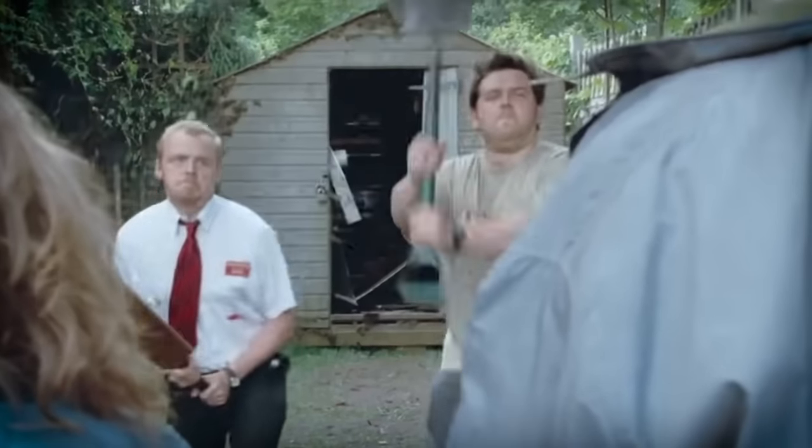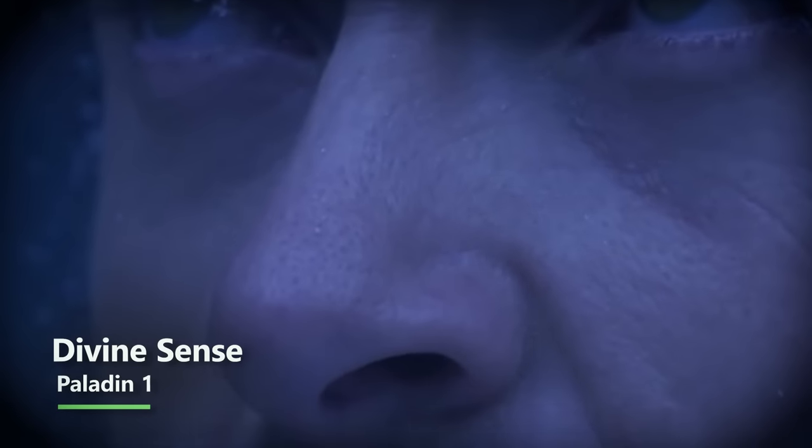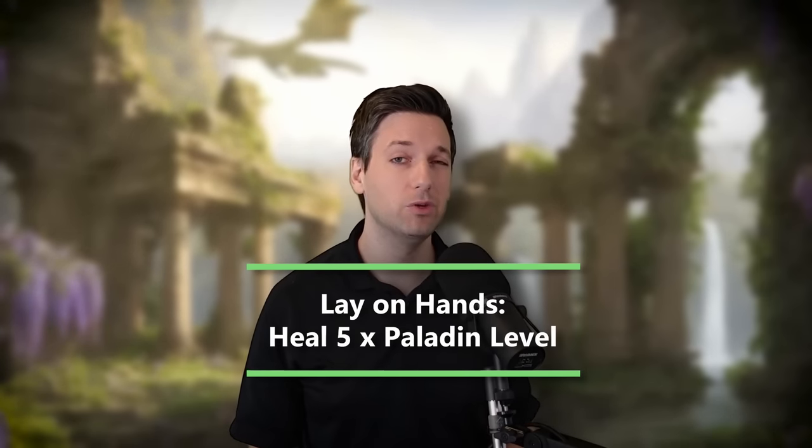Eventually you'll reach 20 Armor Class between plate armor and a shield. You're also going to want to grab a Warhammer, because bludgeoning is the best normal damage type in D&D 5th edition — plenty of early-level undead are vulnerable to bludgeoning damage. At first level of Paladin you get Divine Sense, so you can identify fiends and undead around you. And to help survivability, you get Lay on Hands, allowing you to heal yourself or allies for five times your Paladin level, or spend at least five points to neutralize a poison or disease.